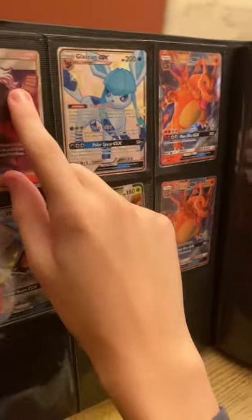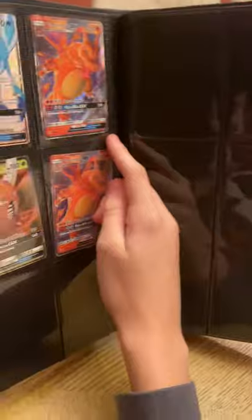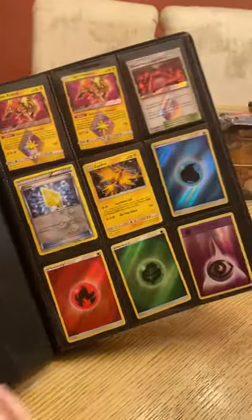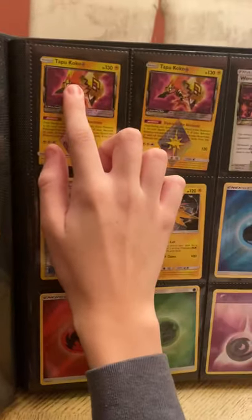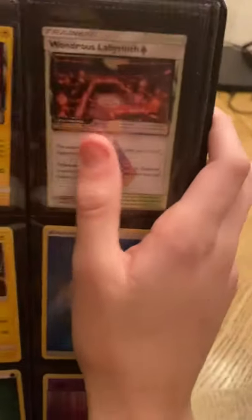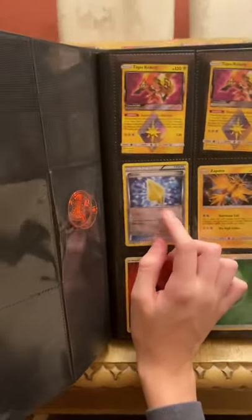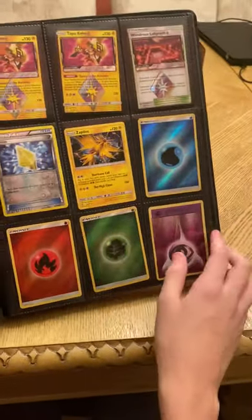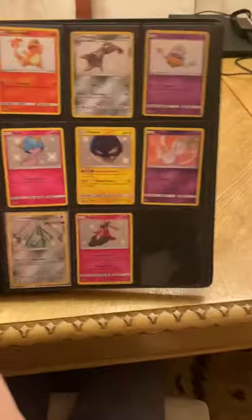I got Guzma as a trainer, a Glaceon GX, a Charizard promo, another promo Charizard, a Pinsir GX, and a promo Gyarados. On the next page I have some little ones — Tapu Koko, I got two of them, a Wondrous Gem, a Revive from when I first started, a Zapdos because I thought it was cool back then, and some shiny energy cards and hollow ones.